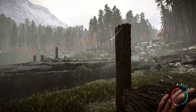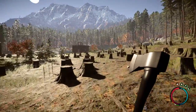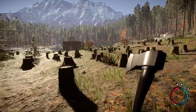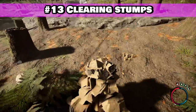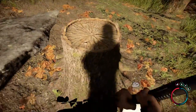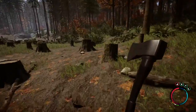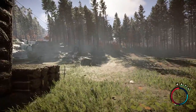Now that your structure is built, the inside is cozy, and you're looking to expand, you might find that all the trees you used to build it have left stumps all over, preventing you from placing expansions. If you weren't aware, you can get rid of these stumps super easily just by giving them three quick whacks. After a few moments, the remaining debris will despawn, and it's nothing but pristine landscape to build on.